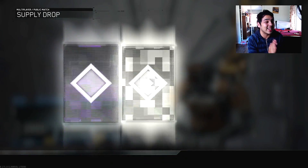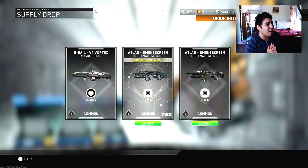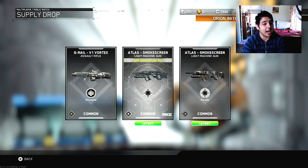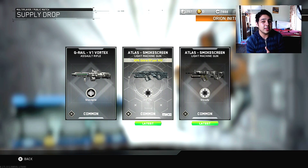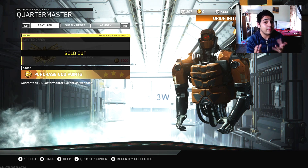All commons, boys. So that was quite possibly the worst one out of the three, but as you guys can see, zero duplicates — absolutely none — which is always something nice to see with supply drops.